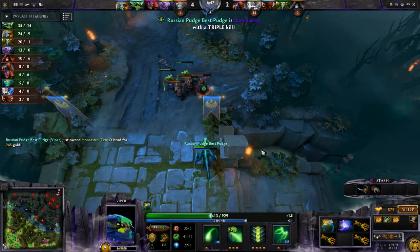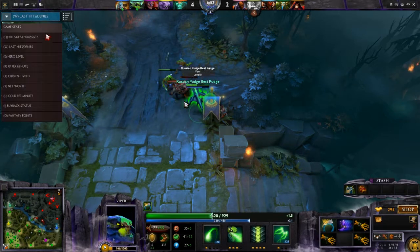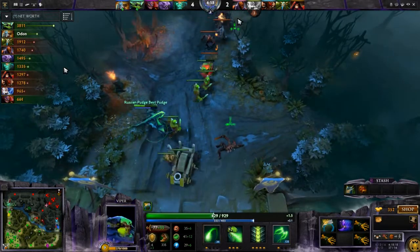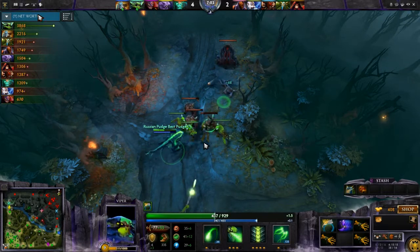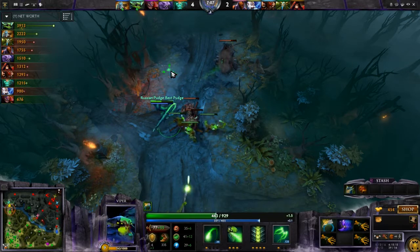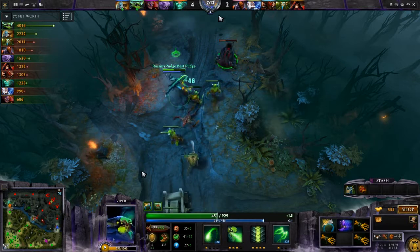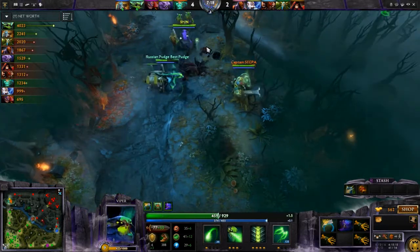I got a single kill mid, immediately teleported top, and got a triple kill there. I am absolutely balling. Looking at the net worth: I am already on 3,800 net worth and the net worth leader on the other team is 1,900. So I have double the net worth of the enemy's number one position seven minutes into the game. This is just how strong Viper is.